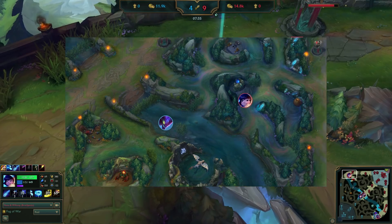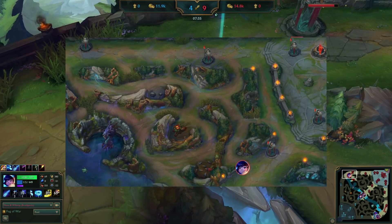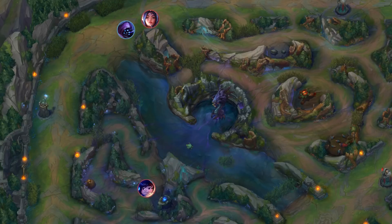Regardless of if you win the smite fight, every good path has options to fall back on. You can pull back and either look to clear your camps and head to Krugs, or get aggressive and steal blue buff, secure top side scuttle, and so on.